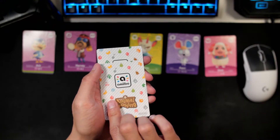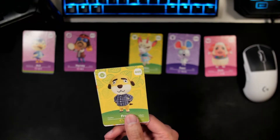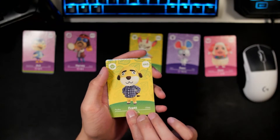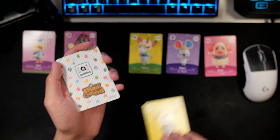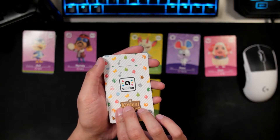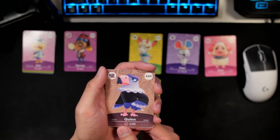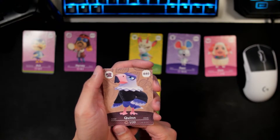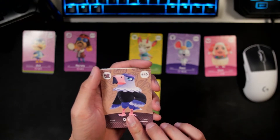Fourth card is Fret — oh dang it, our second duplicate of the day. I love Fret, not too bad, but I'm hoping we won't get any more duplicates. I do know that there's only about 48 cards in here, so duplicates are probably going to be something we'll run into. And then second to last card, we got Quinn. What a queen — I think Quinn is one of the coolest looking eagle villagers that we've had so far. She looks amazing.